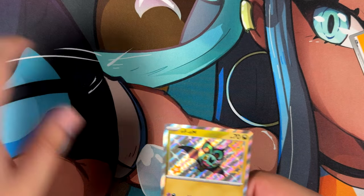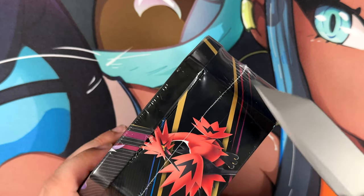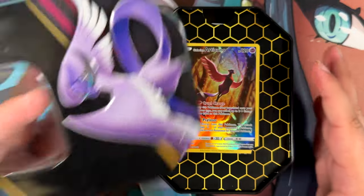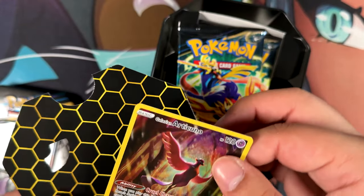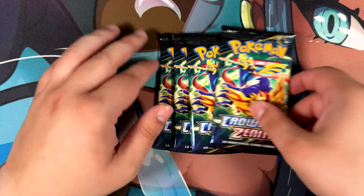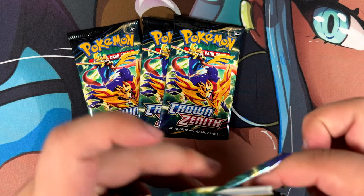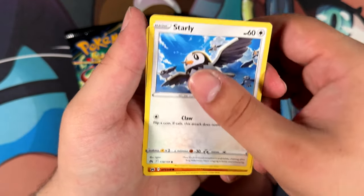Let's escape the horrible pull rates for a second and open an actual set that is really nice and should potentially contain better pull rates - it's Crown Zenith, and specifically this Articuno tin. Out of all the Crown Zenith products I've opened, I've never opened one of these tins before, so this will be a first for me. The code card is for me on this one. We get a cool looking promo of Articuno, and then four Crown Zenith packs. The last Crown Zenith I opened was a three-pack blister where I pulled the golden Dialga.